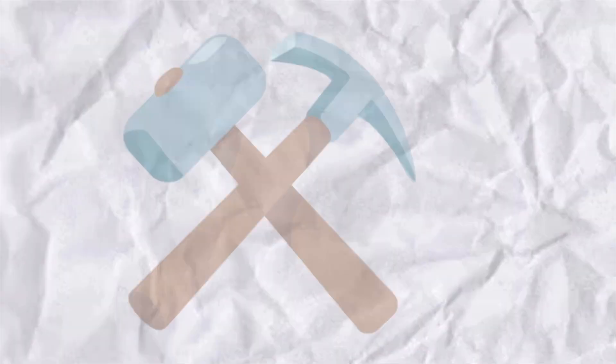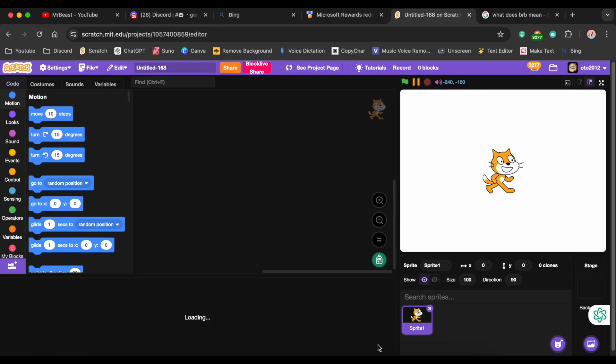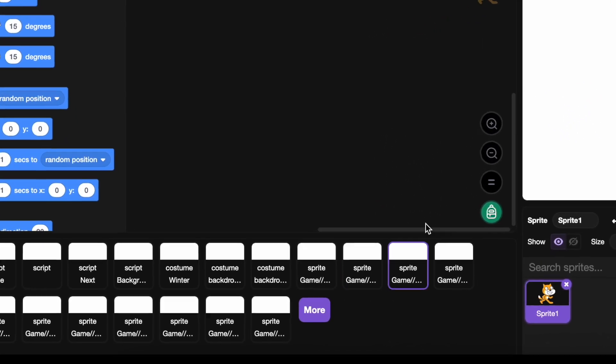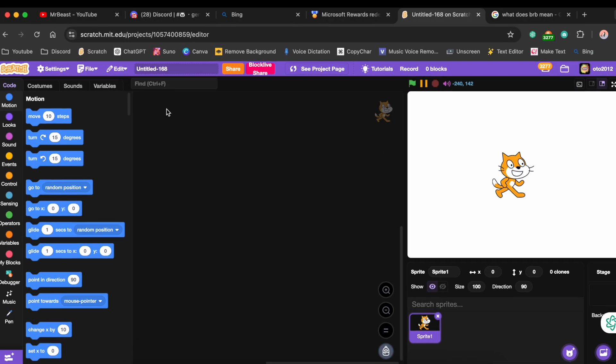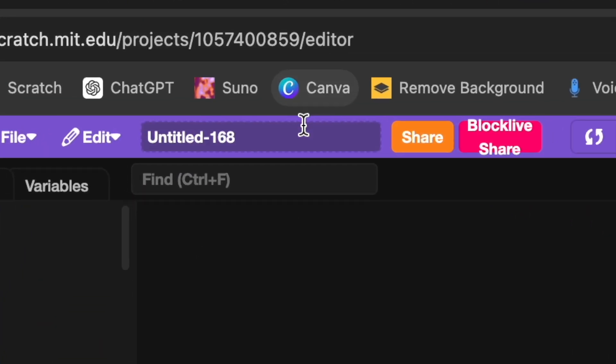Today I'm attempting to make a Scratch game in one second. Make sure to enjoy, let's go. Here's the backpack and I'm going to make a code and put it in the backpack. Let's rename this project — maybe something like...